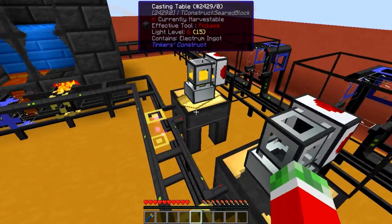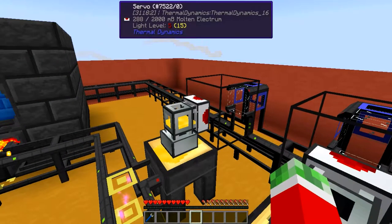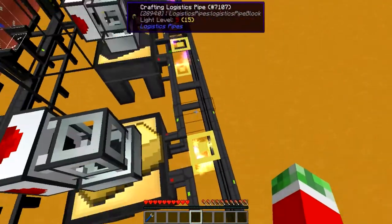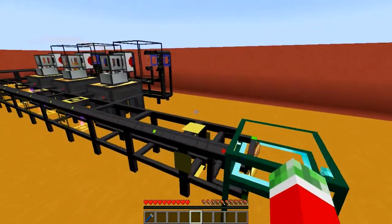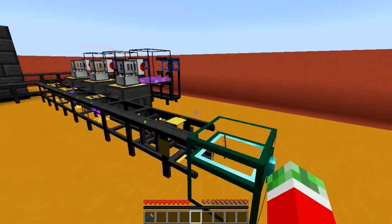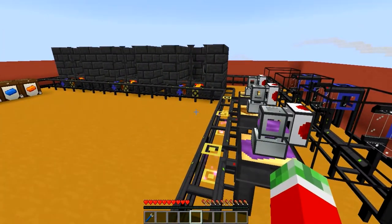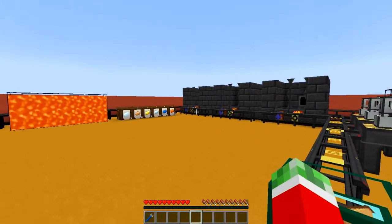As you can see the first ingot is already being sent through. It's sent to the appropriate tank. The servo and the fluid ducts take care of the rest, pumping it into the casting table, and then the crafting logistics pipe will send it to wherever you requested it — whether another requesting pipe, a crafting pipe, or whatever. So again it's working with bronze and manyullyn, and this should work with pretty much all alloys that can be created in the smeltery. You can also use things like the alloy furnace for setups like this, though because I had a suggestion for the smeltery I decided to do it like this.